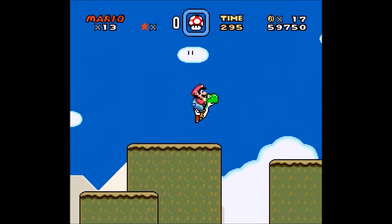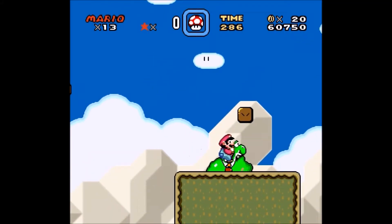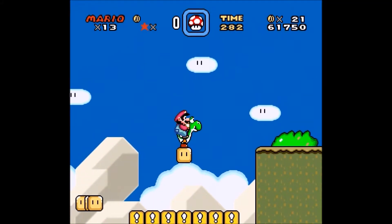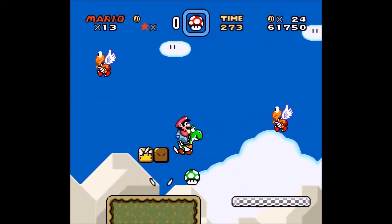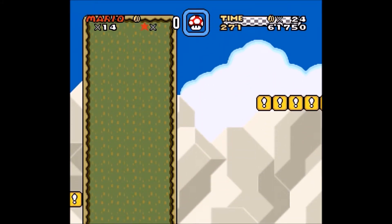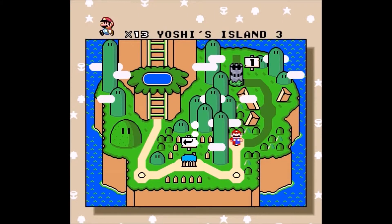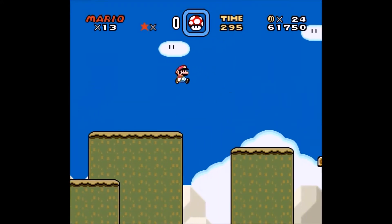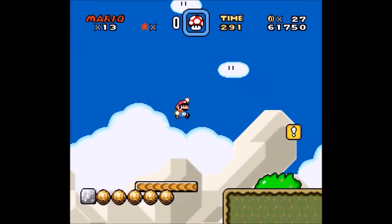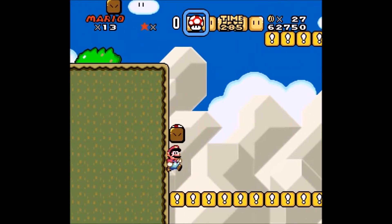It's going well so far — we've gotten all the Yoshi coins, we've hit the yellow switch, and we have Yoshi. Plus it's always nice to have a reserve item. Well, that was a mistake. I jinxed myself. I kind of deserve what I got. You never say things are going well, because that means things aren't going to go well for you.